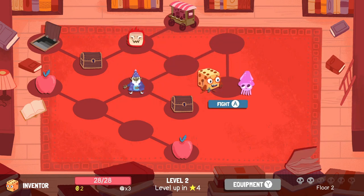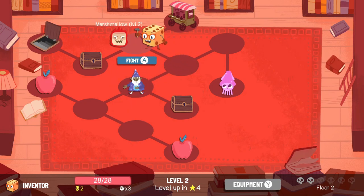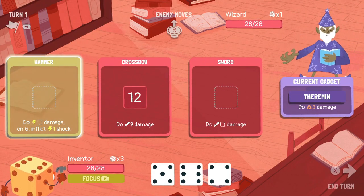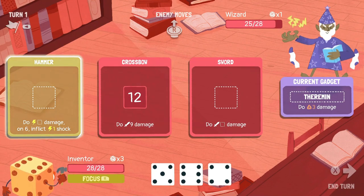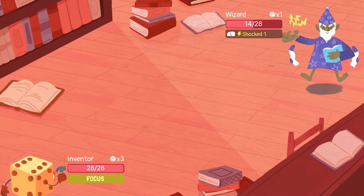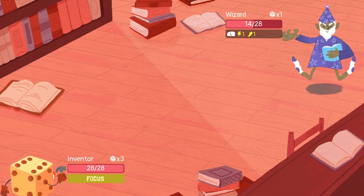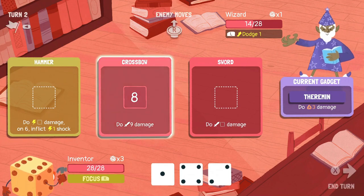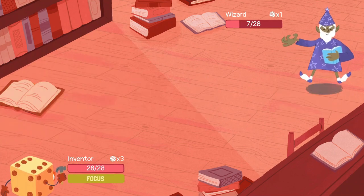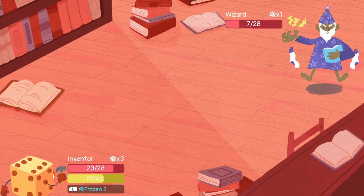I've thought about it a bit. I think taking on higher level enemies first is actually smarter than going for the lower level ones, assuming you have enough health, because you're going to take damage more slowly from the lower ones. We shouldn't really have much trouble up until the end, I don't think, unless I get careless and slip up somewhere along the way.